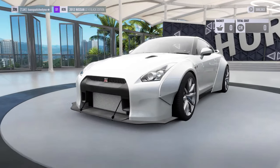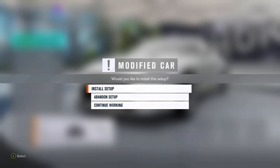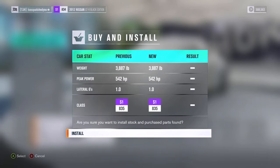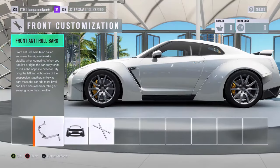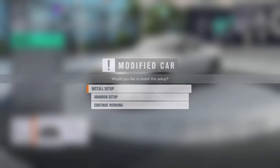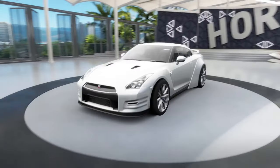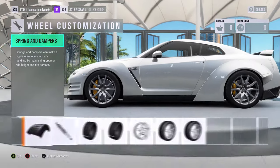Press A to install the setup and it's going to glitch back - you might think it didn't work, but just go back in, click on the stock body again, press B, abandon the setup, and it's there. The glitch is done.